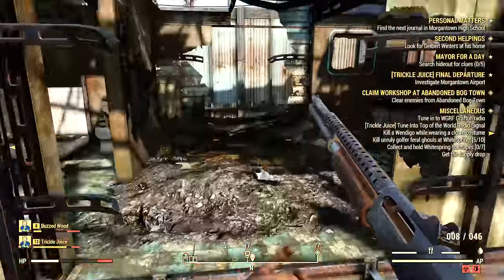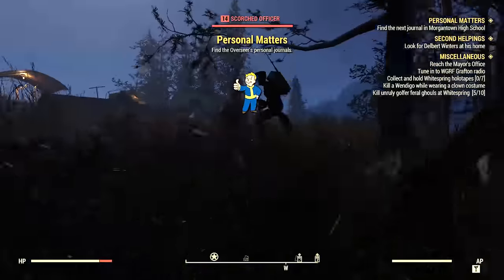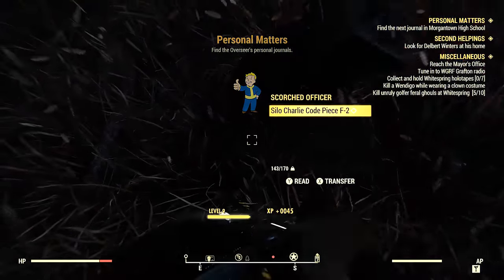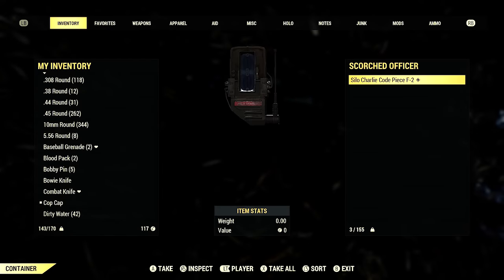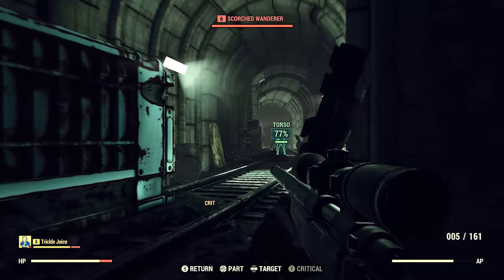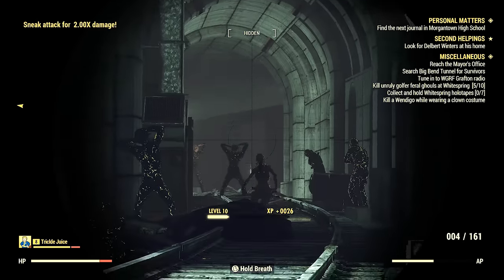That's all I've got to tell you about the pump action shotgun, but I want to tell you about all the awesome loot you can find around Big Bend Tunnel East. There are scorched officers around here, and you can find nuke codes on these guys. They seem to cluster around this spot — I don't know exactly why, but I have my suspicions.